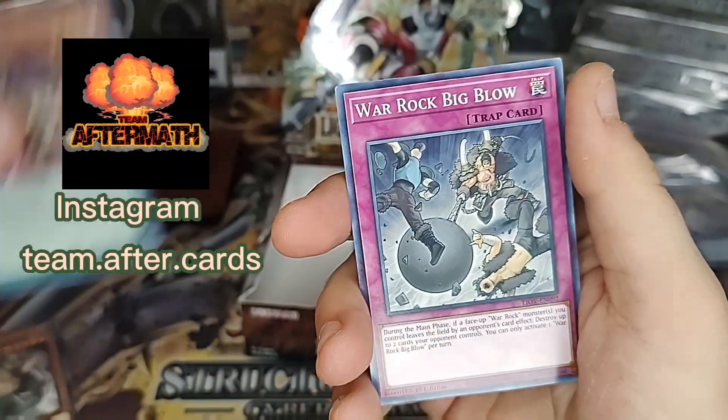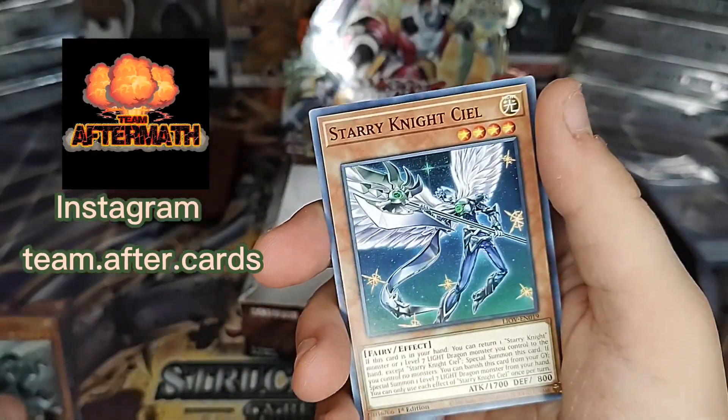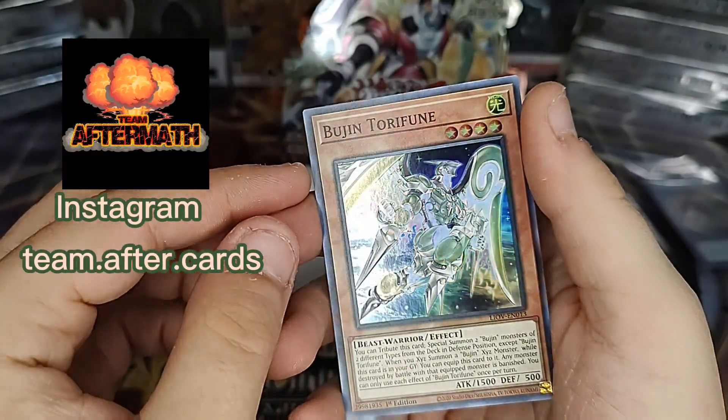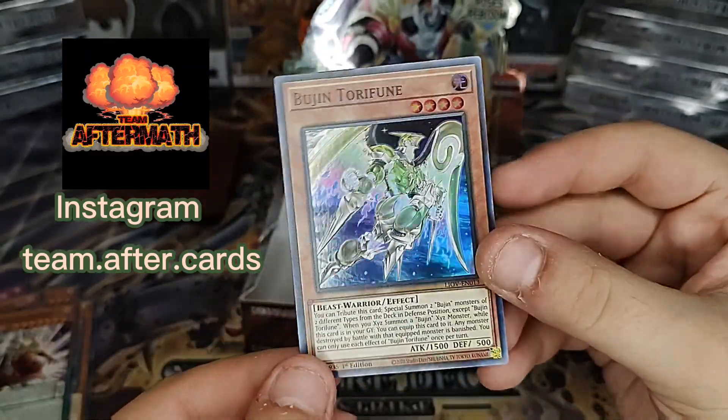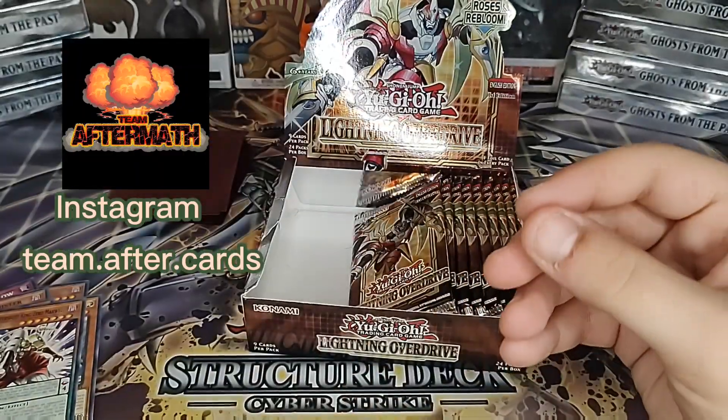War Rock! Clock Arc! War Rock! Knister! Force! Starry Night! D-D-D! Hey — Bujin! I know him, I've seen him before. He's pretty cool.